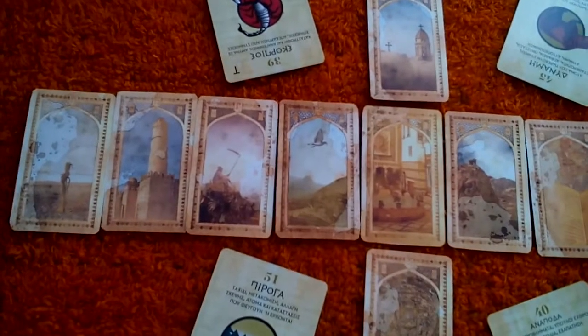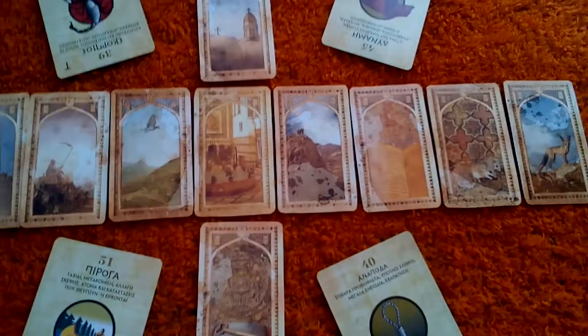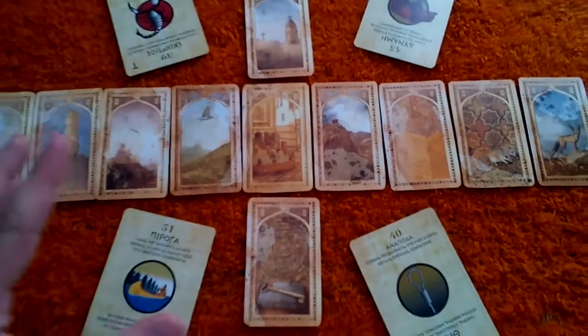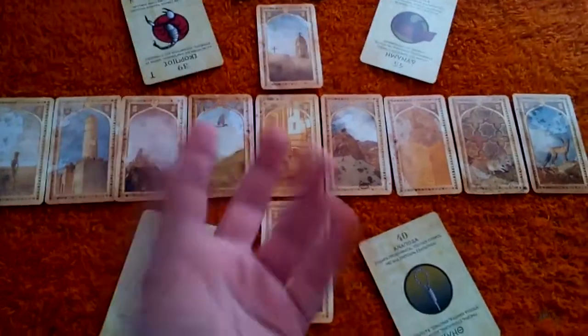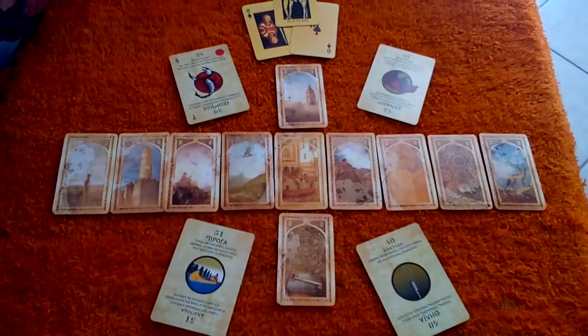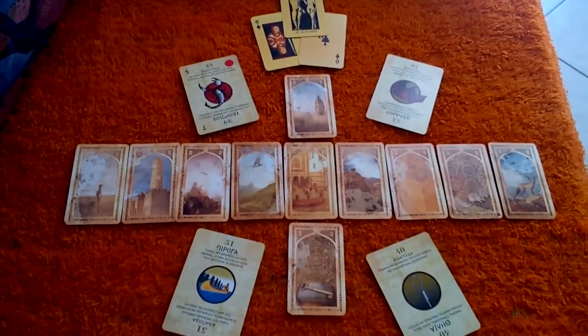I really love this Old Arabian Lenormand. I love Western culture like the Celts and Norse, Nordic people, as much as the Arabian world. I like this mix. So yeah, this is the spread. I hope you enjoyed it. I'll see you soon. Take care everyone. Bye bye.